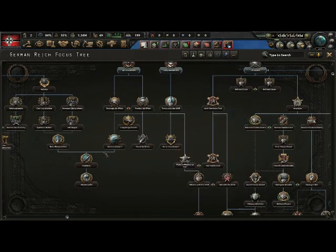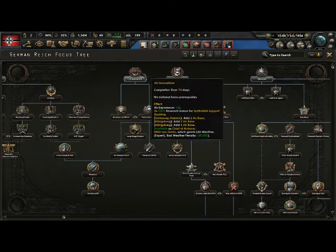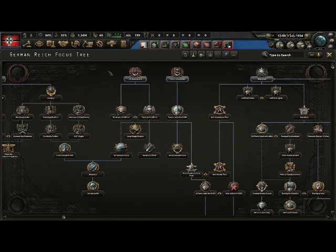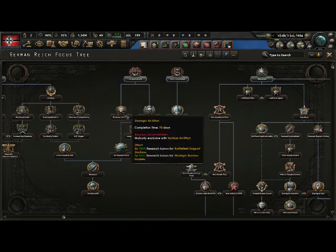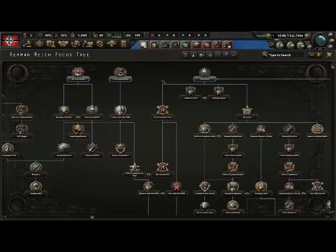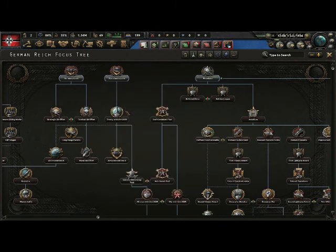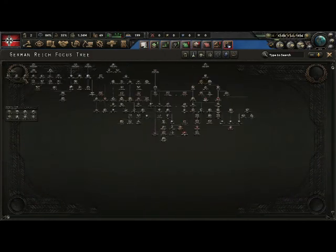Then you have the air focus tree. The air focus tree doesn't really do too much, but you can get some air experience. There's experience in this game but I'll talk about that later. We have air bases and stuff. You could basically ignore this except if you want research buffs. Then there's army innovations — this basically gives you a couple of chiefs of army you could hire and a couple more research buffs. But then there's the big thing.